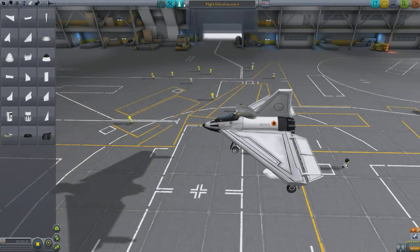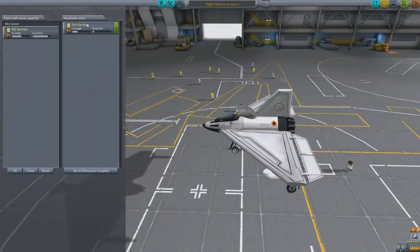Let's go ahead and test this. Bill, you kind of need a break — you've died a lot. So Bob, you're switching in now. Bob Kerman — sounds like a strong name. We'll save that as Flight School Version 4 and launch this. This small tweak may have helped us. Might not have, but you never know.